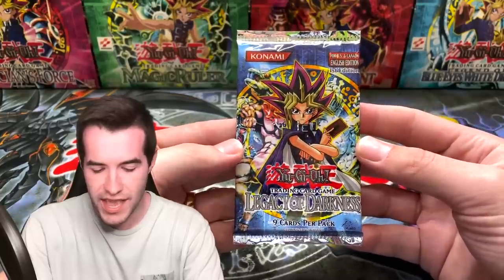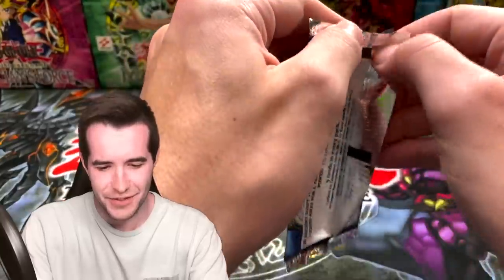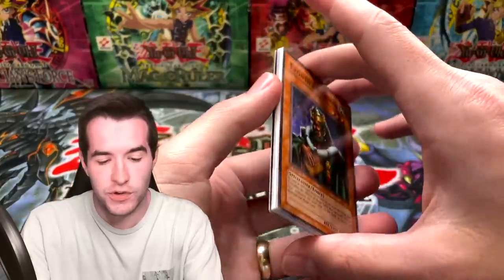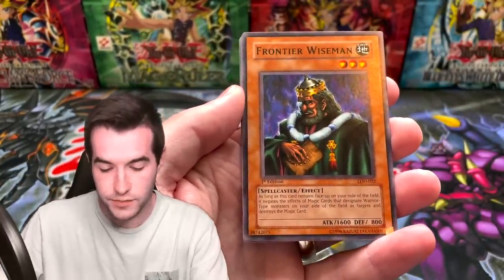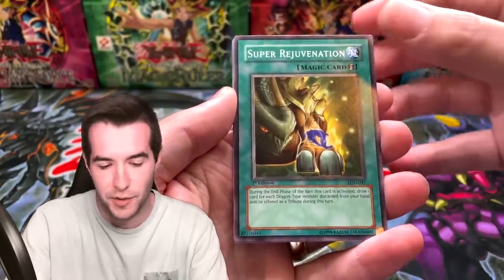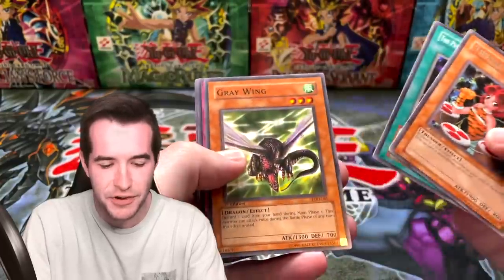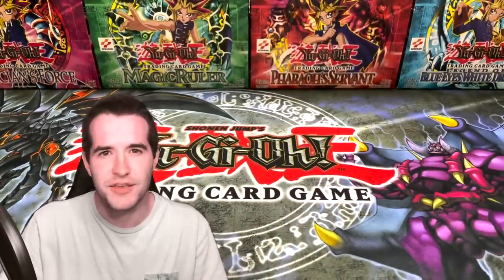This one's for Nico K, who got one First Edition Legacy of Darkness pack. We have a few of these left and more coming, so if you guys want some, check it out. Let's go into his pack. He has a Frontier Wise Man — however you want to say it. Possessed Dark Soul. Let's see if we can pull some fire. Bad Reaction to Simochi, Thunder Nyan Nyan, Puppet of Darkness, Gray Wing, Ready for Intercepting, and Nutrient Z. Nothing in the pack, but Nico, thank you for buying a pack.